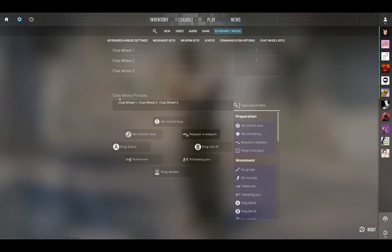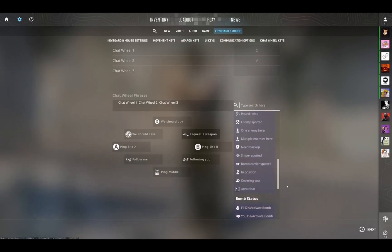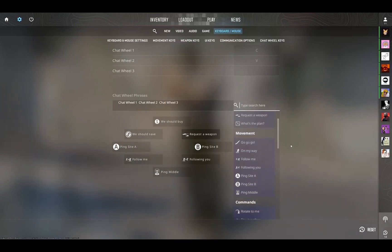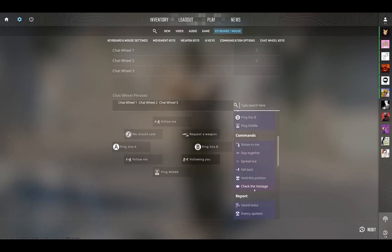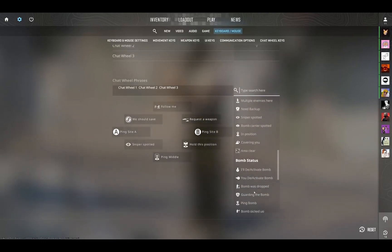This is a really great feature too — in the keyboard and mouse settings, the chat wheel phrases. So let's say you're not in the mood for talking, or you don't have a microphone, or you can't talk, then you get the chat wheels and you can customize these. You've got all these different responses, reports, commands. So if I wanted to change the top one here, I just click on it and change it to 'follow me' — you can completely customize these. It's a good accessibility feature for people who don't use microphones.